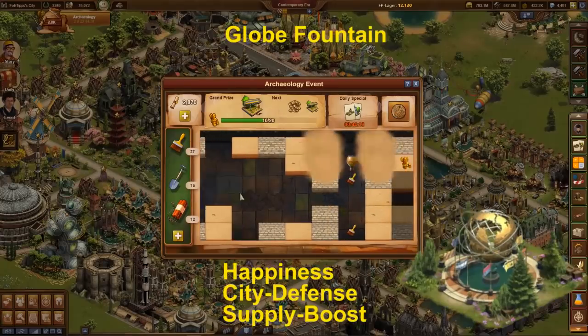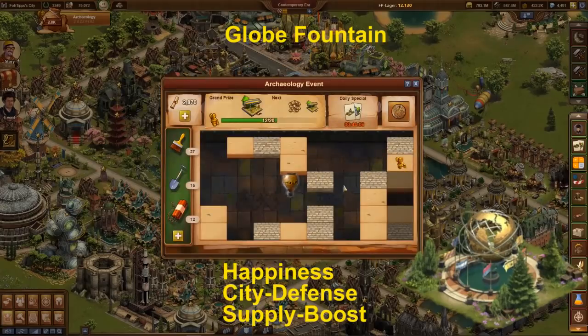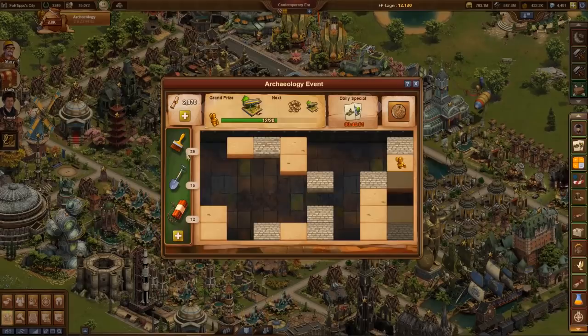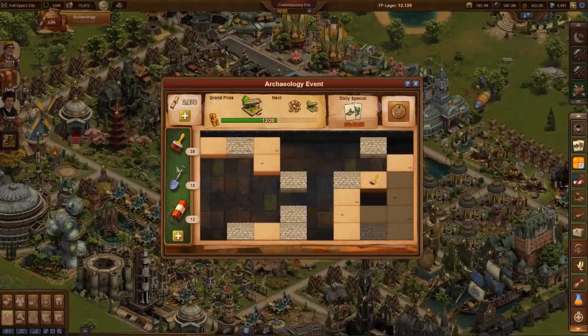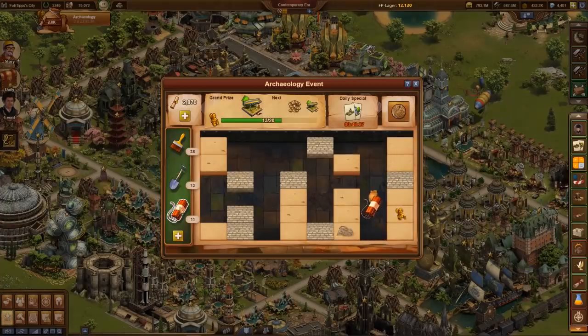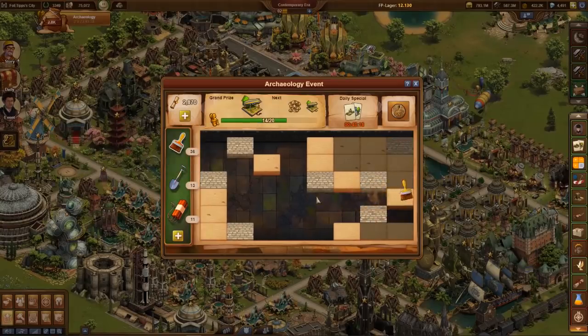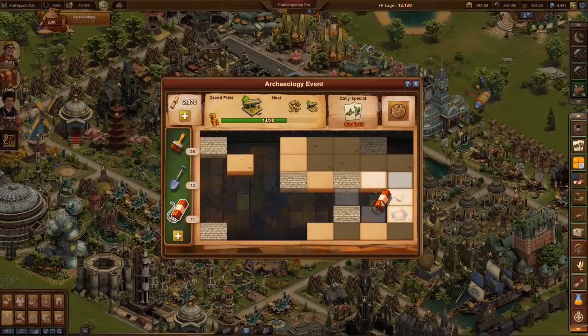There is also a completely new building among the daily specials: the Globe Fountain. It is beneficial to collect scrolls for a while and use them when the offered daily special is interesting. I concentrated on the golden idols, but as I found out later, everybody receives so many scrolls and tools that even artifacts not on the shortest path can still be collected. This will be a very relaxed event.